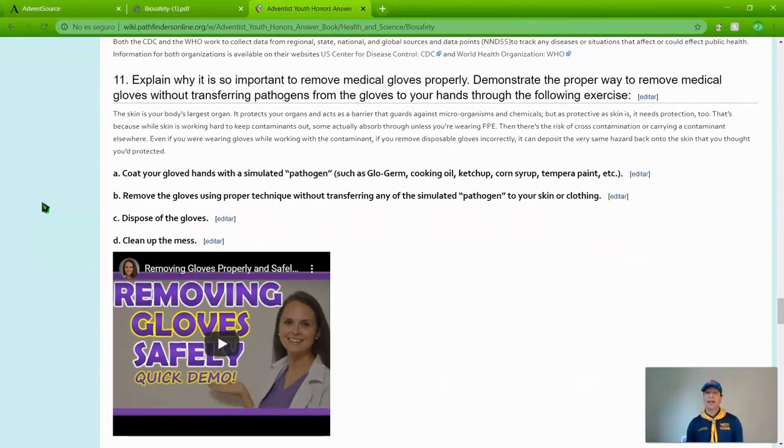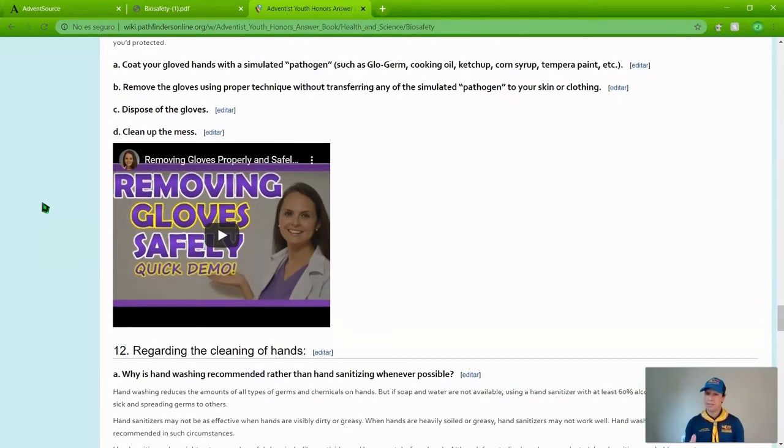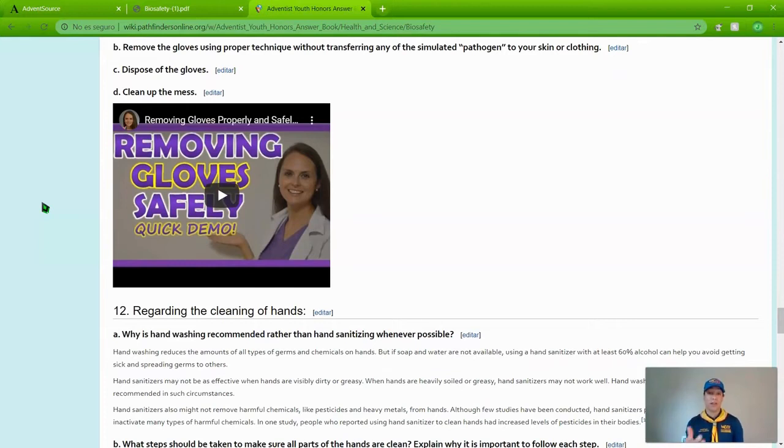Number eleven: explain why it is important to remove medical gloves properly. Demonstrate the proper way to remove medical gloves without transferring pathogens to your hands. The exercise involves coating your gloved hands with a simulated pathogen — such as glow germ, cooking oil, ketchup, corn syrup, or tempera paint — then removing the gloves using proper technique without transferring any simulated pathogen to your skin or clothing, disposing of the gloves, and cleaning up. A volunteer has provided a video demonstrating proper glove removal.